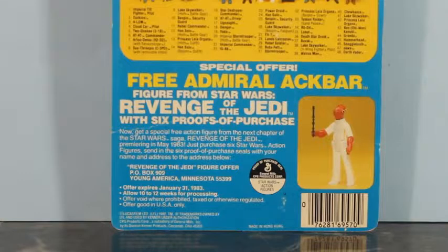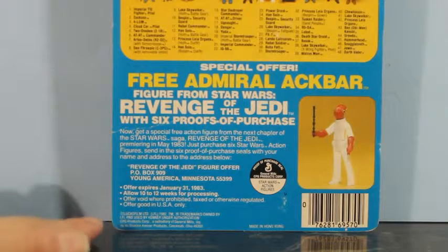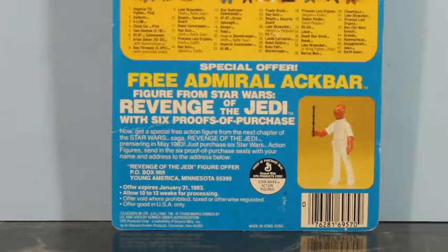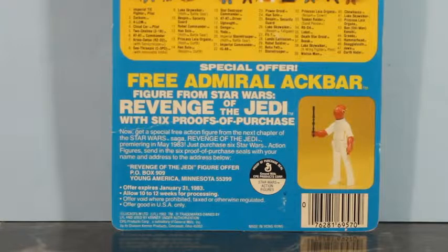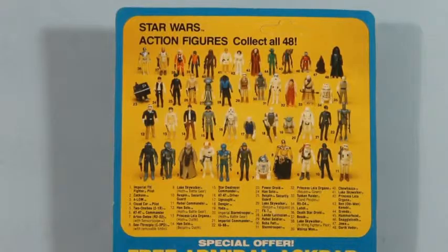And I could have got Admiral Ackbar — allowed ten to twelve weeks for processing. Those things back then, ten to twelve weeks to a kid was an eternity! You'd mail the thing in and immediately three days later go, Has it been twelve weeks yet? You'd start looking in the mailbox every day, come home from school — it's gotta be in there! And then just when you'd finally given up all hope, your mom comes upstairs and goes, Look what was in the mail today — your Admiral Ackbar. The offer was good only in the USA. Star Wars action figures, collect all 48.